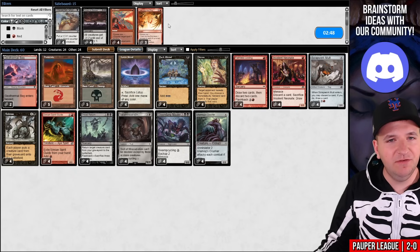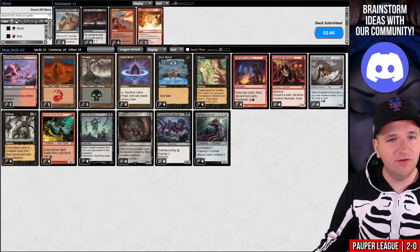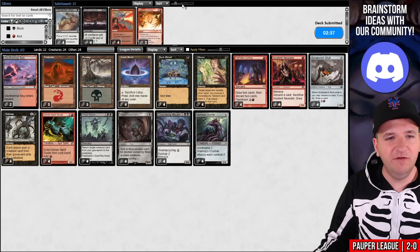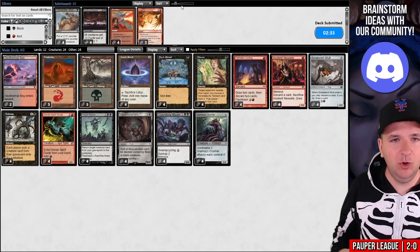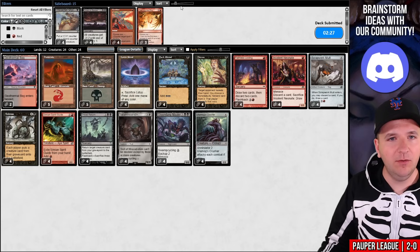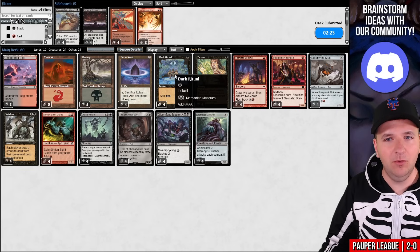I don't think we're actually supposed to sideboard here — I believe our deck is set up for success already, so we should just resubmit. Like you could bring in Drown in Sorrow, but the fact that it costs three mana is sort of a lot for this deck, and they outscale it very quickly. One Ethereal Armor already makes Drown in Sorrow a dead card. Instead, I just want to pedal to the metal — we'll reanimate large things.